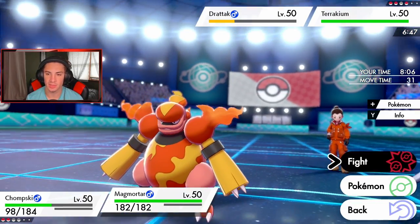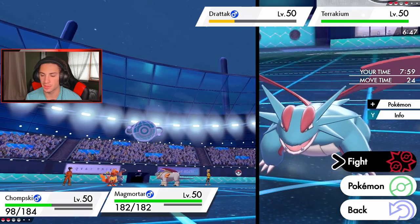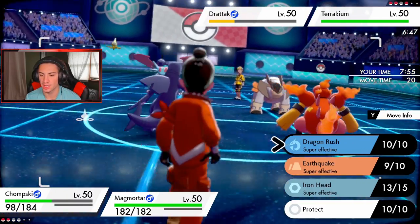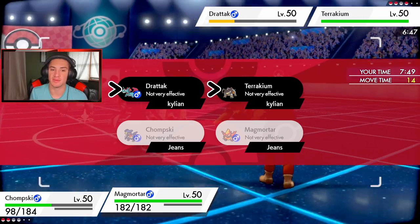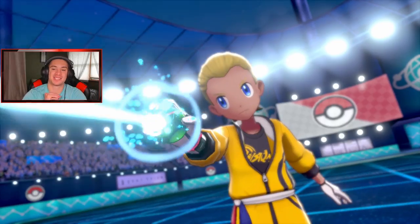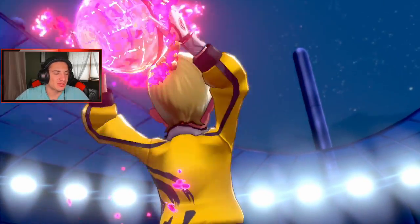I'm just gonna Protect and drop a Heat Wave — not very effective on both of them, but we've got to double up. I'll go for Iron Head since it has a higher percentage of hitting than Heat Wave. Actually we'll Heat Wave for the chance of getting burns. We're gonna see a Dynamax Terrakion — if we get this burn on it, we should be thriving.